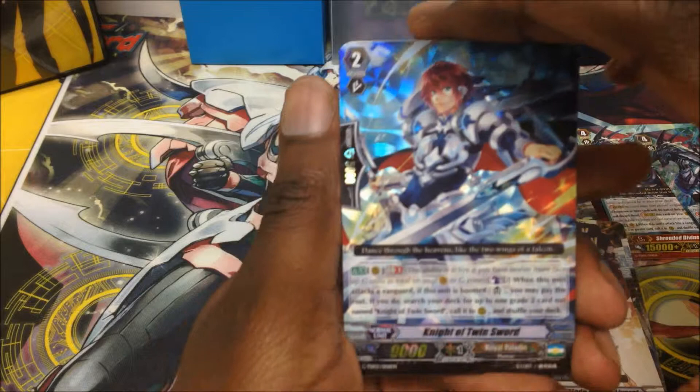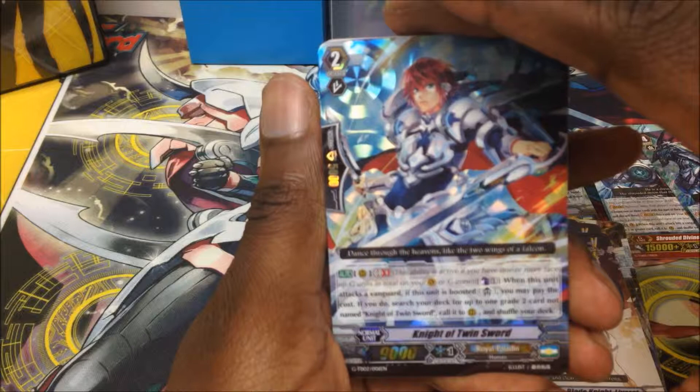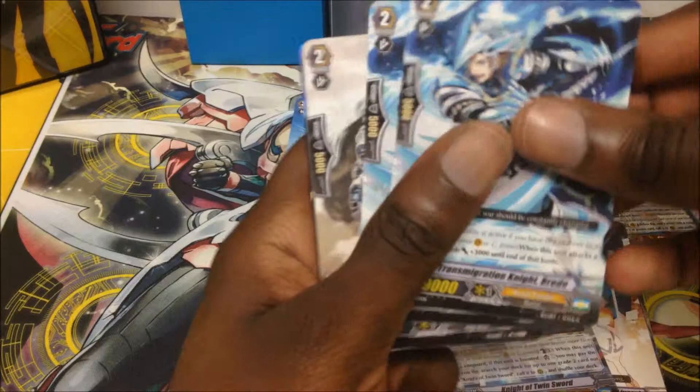We have Knight of Twin Sword. He's also a Generation Break unit — Generation Break one. When this unit attacks the vanguard, if this unit is boosted, you may pay the cost. If you do, search your deck for up to one grade two card not named Knight of Twin Sword, call it to rear-guard, and shuffle your deck.